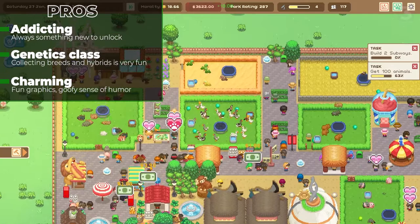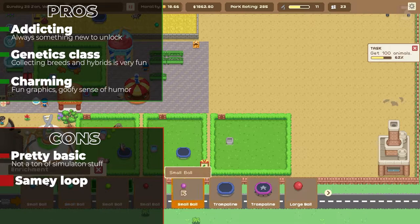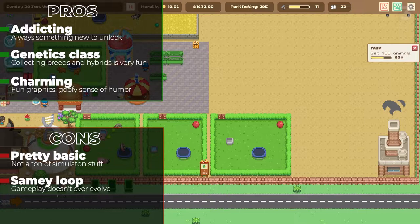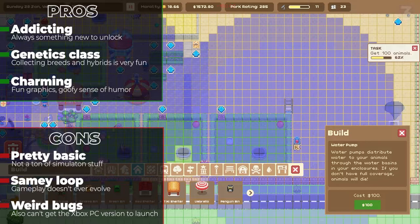When it comes to the bad, as mentioned, this game is very basic, which I liked for the most part, but if you're looking for something more in-depth, this is not it. On that same note, the game does get a bit samey after a while, as the basic loop never really mixes up all that much once you start genetic splicing, and so it's a lot of doing basically the same thing over and over again for the rest of its 30 hours, which some people might find a bit dull. And lastly, I encountered some really weird bugs, mostly around the game notifying me of issues that didn't exist, like animals not having water when they did, staff not being able to get to accessible places, and on the Game Pass version, I literally could not get it to run on PC. The footage you're seeing is from the Steam version, which I already owned.